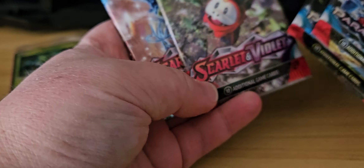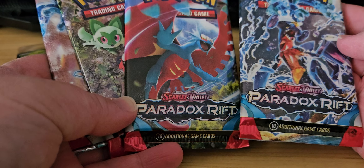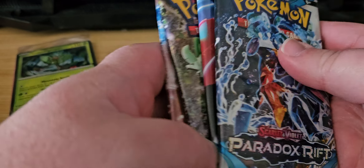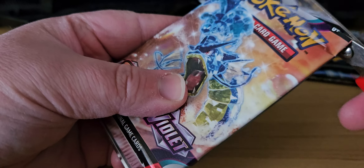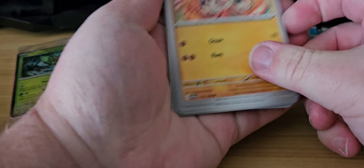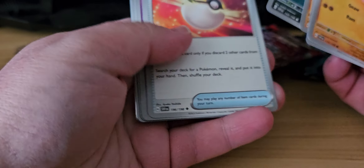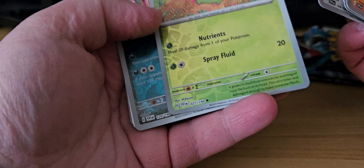We got two Skull and Violets — Paradox Riff and Paradox Rift. I asked for one Paradox Rift but oh well, I don't care. So let's see what we got: Sandile, Mirip, Cicola, Bisharp, Ultra Ball, Asfaria, Avian — ooh, reverse holo.